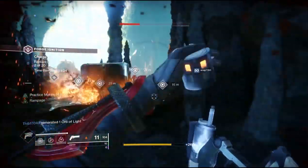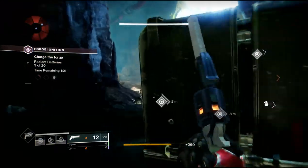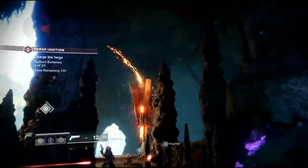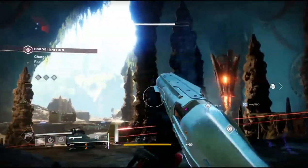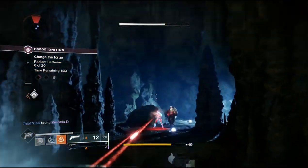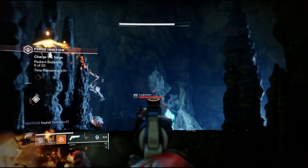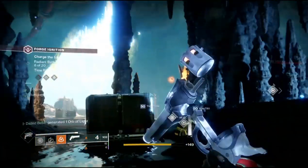With all that being said, let's finally get into the actual mystery box keys. There is going to be one key in each forge. In order to get these keys, there are going to be two shield drones that spawn in between the first and second round. You're going to have to shoot both of those shield drones, and after you do, a chest will spawn somewhere near the forge at the end that you'll be able to pick up to get your key.